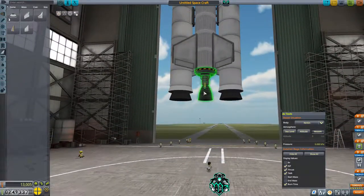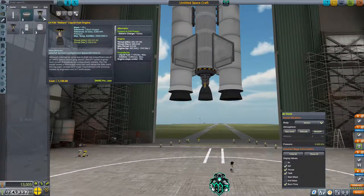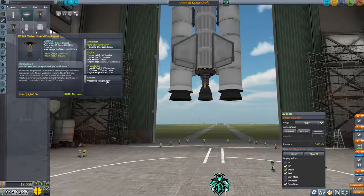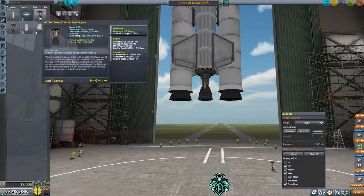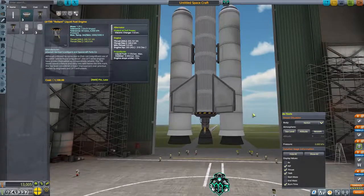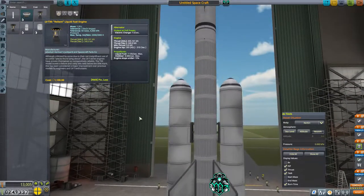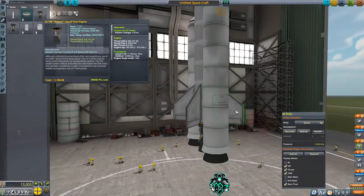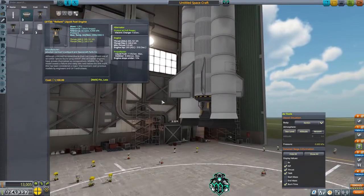One of the other reasons I'm doing this is the Reliant engine has no gimbal. What that means is the engine can't move around to help control us. The swivel has three degrees of gimbal, but the Reliant has no gimbal control — so that means this engine just fires straight down, and these boosters just fire straight down. We have no control other than these winglets with flaps on them.